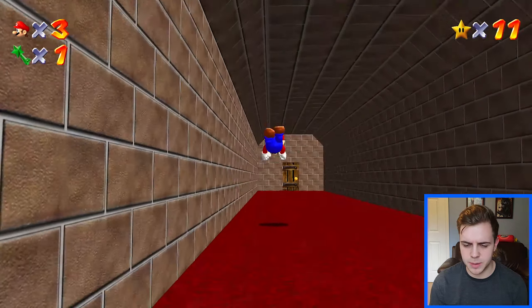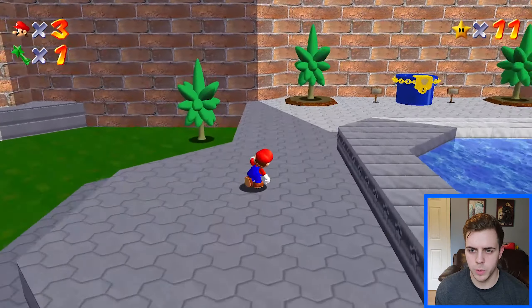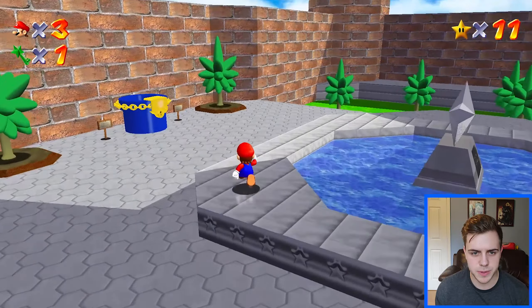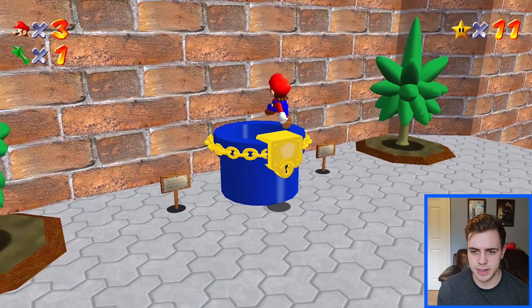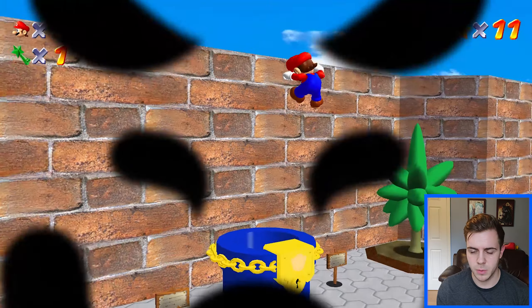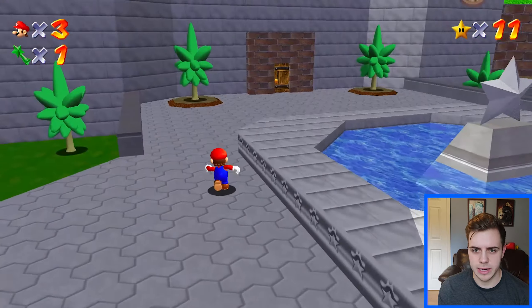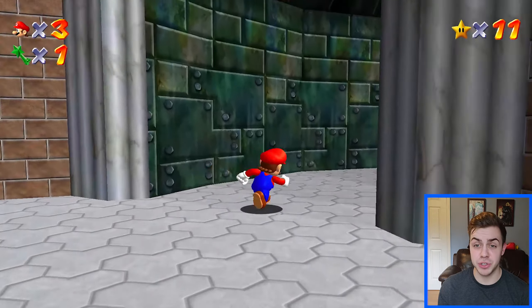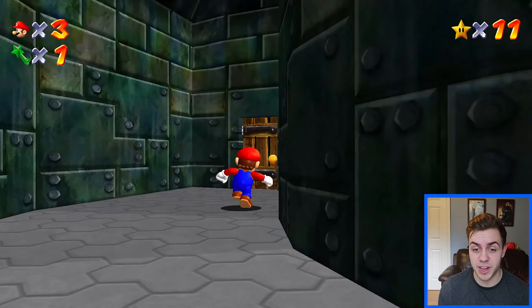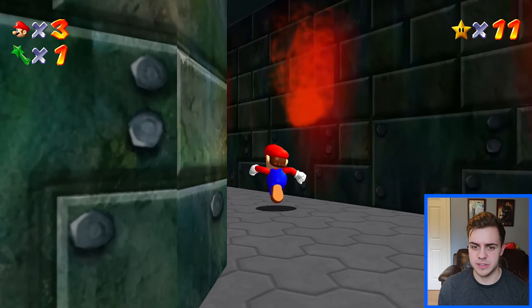Now I guess I'll do a few missions in Big Boo's Haunt. The boos aren't even here. Oh, is this what the key's for? I didn't even know about this. It looks like it actually - what's in here? Nothing yet, I guess I gotta get all the keys. They even added new content as well as redoing the models and the textures in this game. The amount of work that went into this one mod is insane.